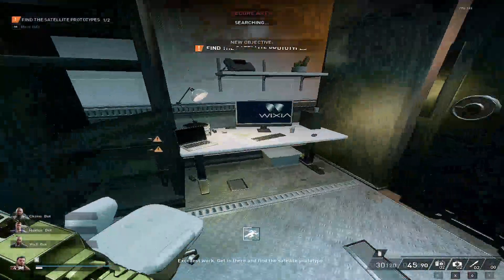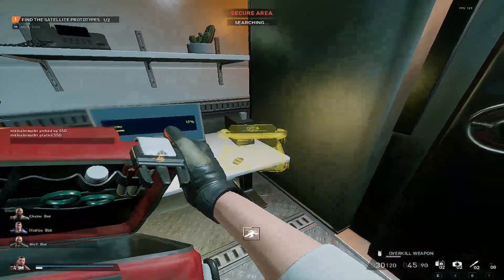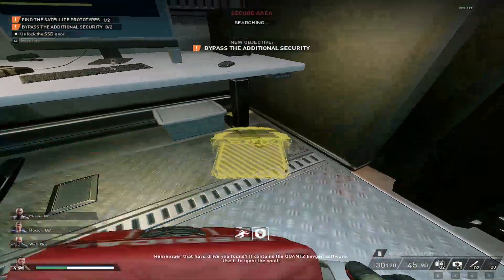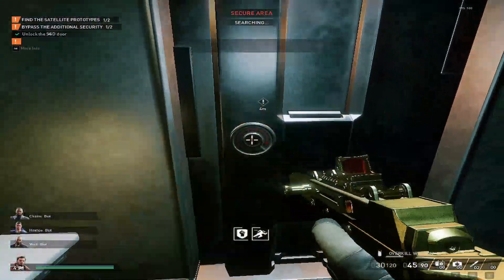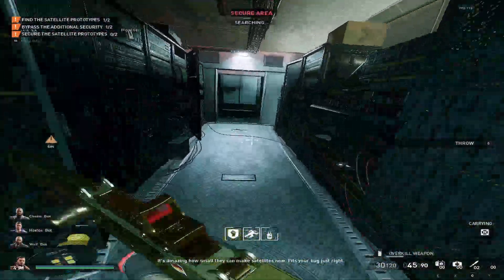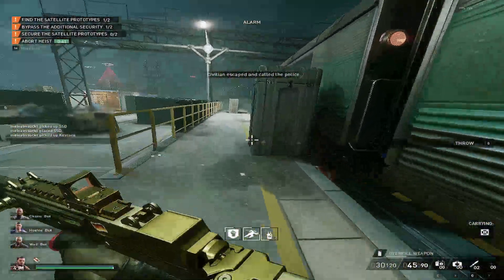Excellent work. Get in there and find the satellite prototype. Remember that hard drive you found? It contains Quan's Kijin software. Use it to open the vault. It's amazing how small they can make satellites now — fits your bag just right. Got the key card right here.